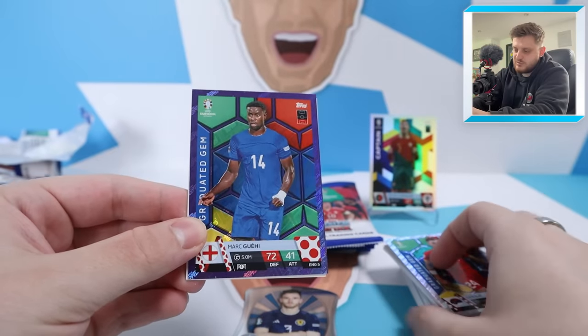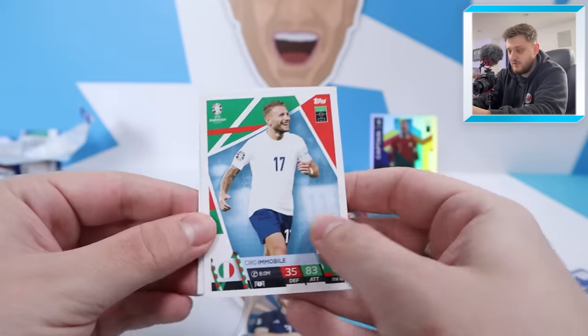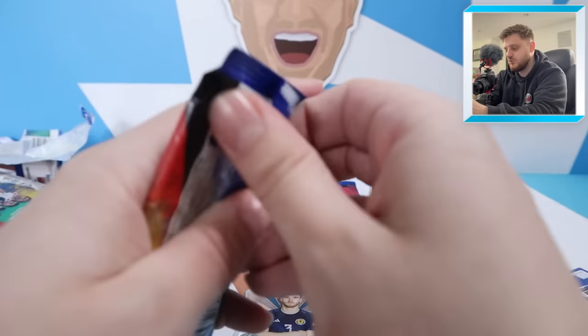I thought we already packed one of him, but we just got the regular one. There's a parallel version — because why not, you get a different colour. Ciro Immobile, then Jimizzi and Nico Elvedi for Switzerland.